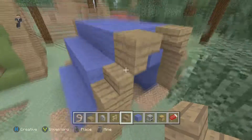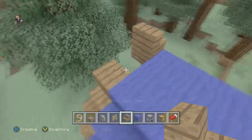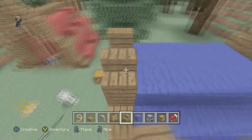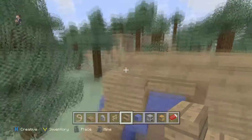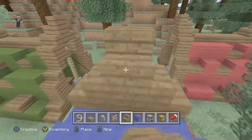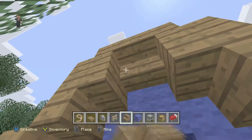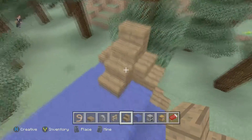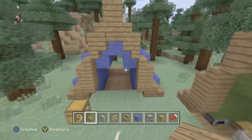Once you've done that, place stairs on top of the stairs you've placed at the top. Do this for the back and the front of the tent — you want it all to be symmetrical. Then place upside-down stairs in between these two steps at the front and the back, and place two steps on top of them. You should connect these with slabs — you don't have to, but I think it makes it look better.